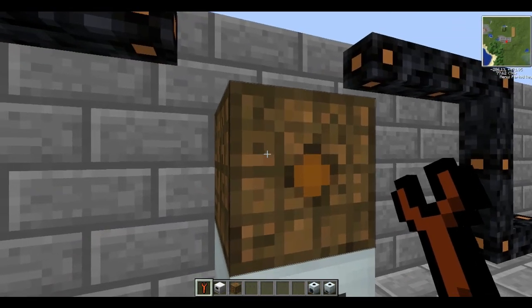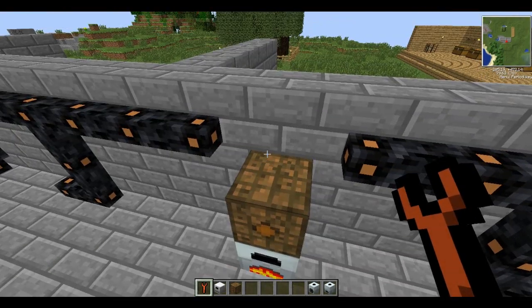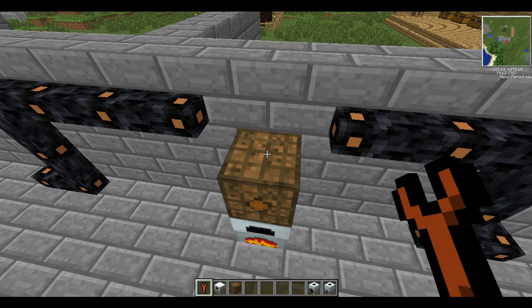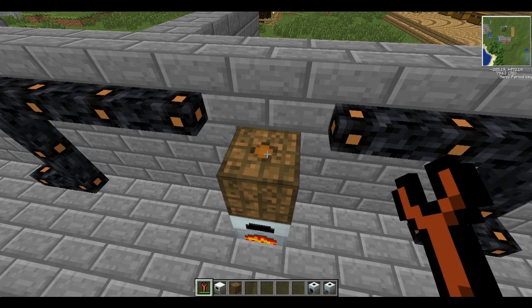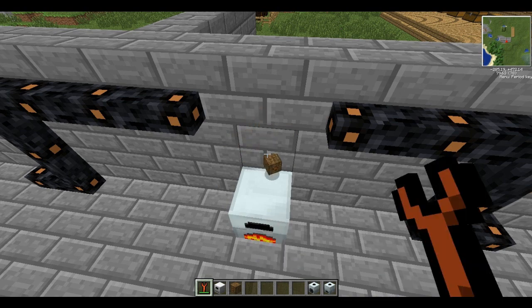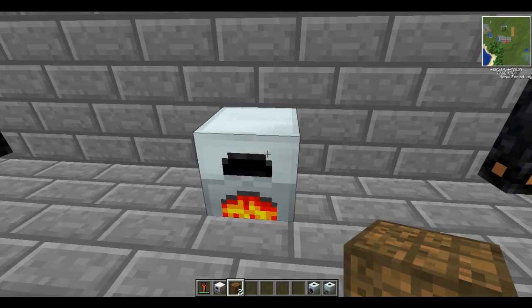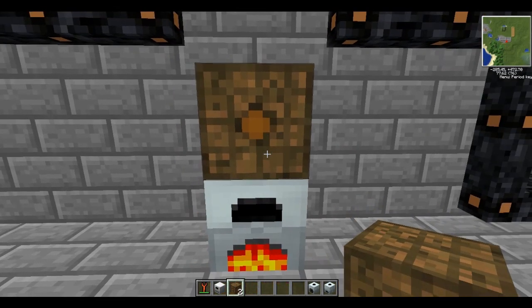So what you do is you get your wrench, find the side that you want your output to come out of, and just right-click - it moves the little circle to the side you've clicked. If you click it again it will smash. That's what happens with generators and things - they'll just smash instantly. So let's put this back.